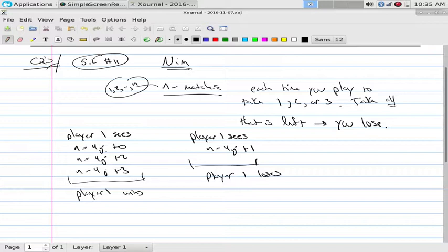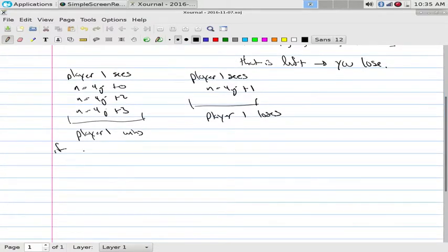So what this is really saying is: if N mod 4 equals 0, 2, or 3, you're going to win. If N mod 4 equals 1, you are going to lose. That's another way of thinking about this - instead of the list 4J, 4J plus 1, 4J plus 2, let's think about it in terms of the modulus operator.